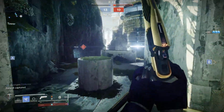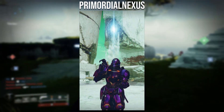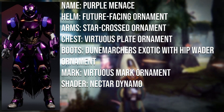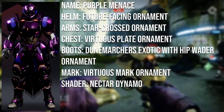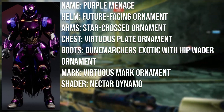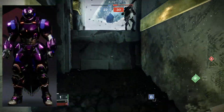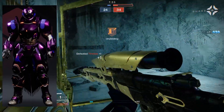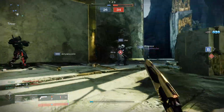The fourth and final Discord winner goes to Primordial Nexus with a really nice purple set named the Purple Menace. The helmet uses the Future Facing Ornament from the Eververse Archive; the arms use the Starcrossed Fists Ornament from the Eververse Archive; the chest uses the Virtuous Plate Ornament from the Season of Dawn Pass; the boots use the Dune March Exotic with the Hip Waddle Ornament; and the mark uses the Virtuous Mark Ornament from the Eververse Archive. The shader is Nectar Dynamo, sold in the Bright Dust store during the Season of the Hunt — we may see it return in the future. I absolutely love the arms — the Starcrossed gear looks amazing in this set even though all pieces are from different sets. Congratulations on making such an awesome set and I hope you like your title.